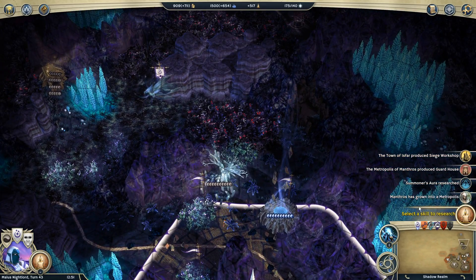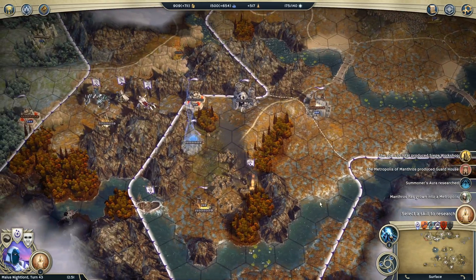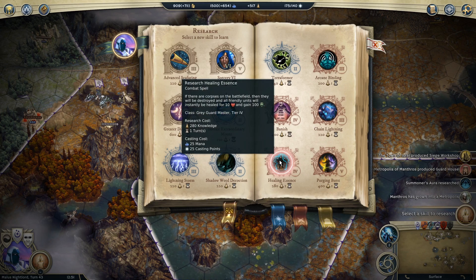We're going to use Vraxen and his stack to clear out some structures in our territory and make sure we're getting full benefit out of them. We've moved pretty much everybody. I'm going to pick my research now. We've got some upgrades here - Healing Essence: if there are corpses on the battlefield, they will be destroyed and all friendly units instantly heal for 10 health and gain 100 morale. That's a combat spell for Greyguard - basically turns the dead bodies into health for my units.